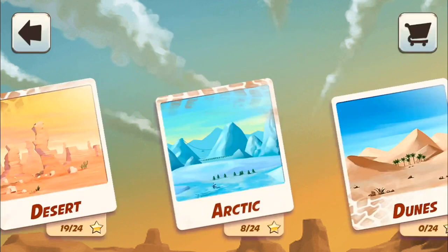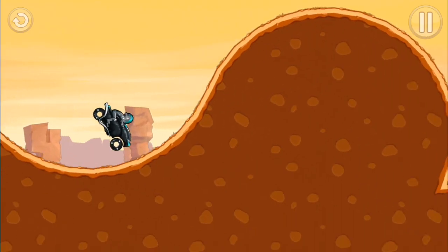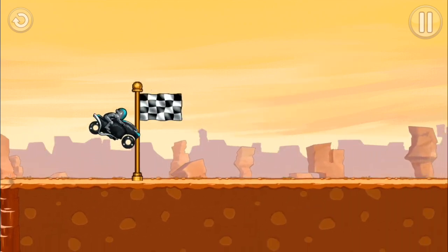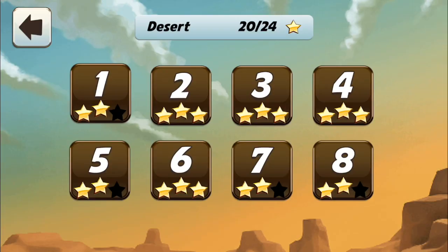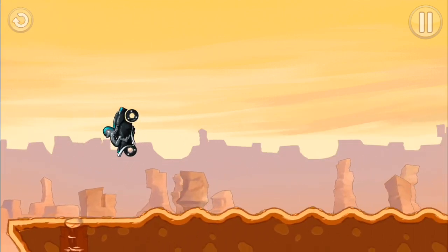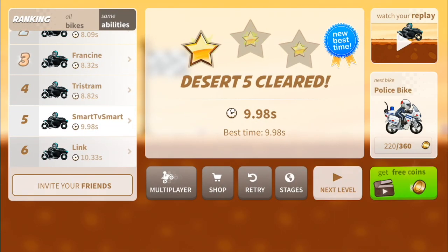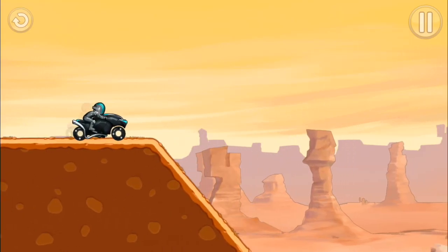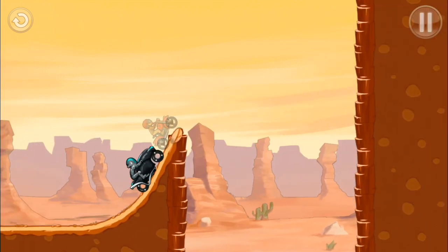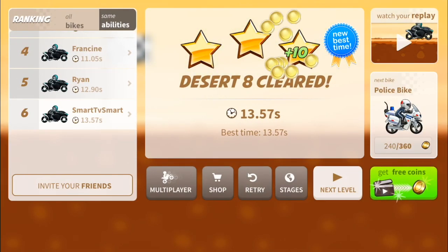That's not bad — that was not an easy level. So now let's play with the good bike and get 3 stars on everything in the desert. With this great bike that we paid for and got a discount on, I'll make the first level with 3 stars. The only levels that don't have 3 stars yet are levels 5, 7, and 8. Let's get level 5 to 3 stars too. What's good about this bike is you can drive on one wheel with a lot of confidence. Going for level 7 — this bike gives you a much easier time to beat the clock, and that's how you get 3 stars.